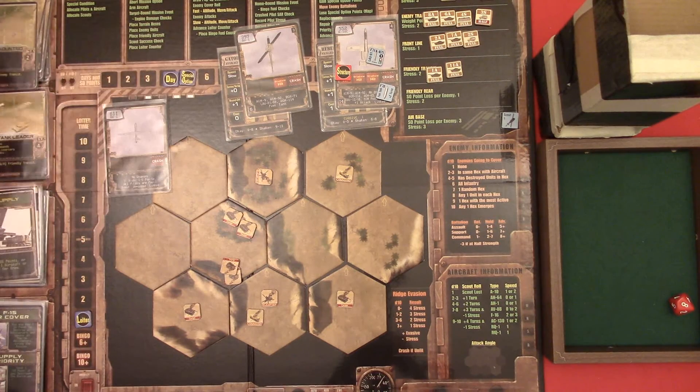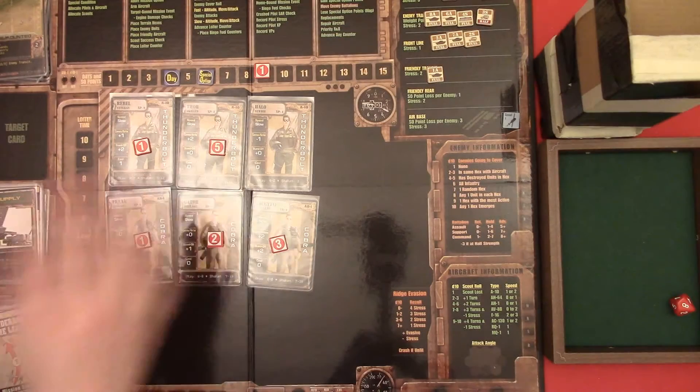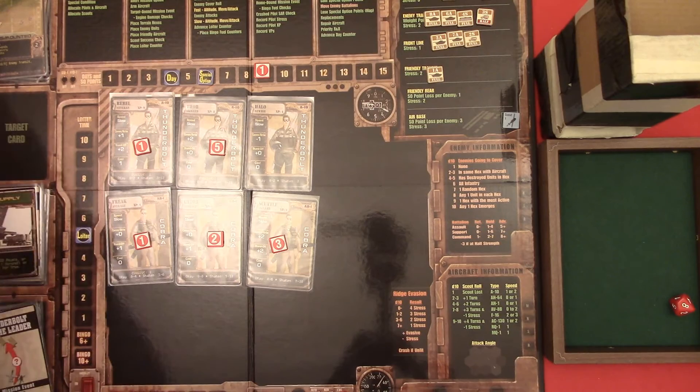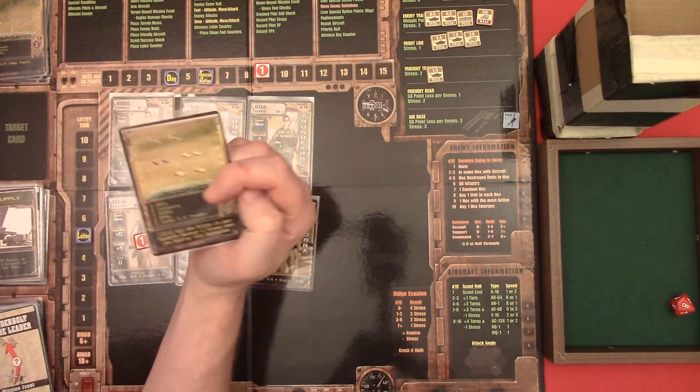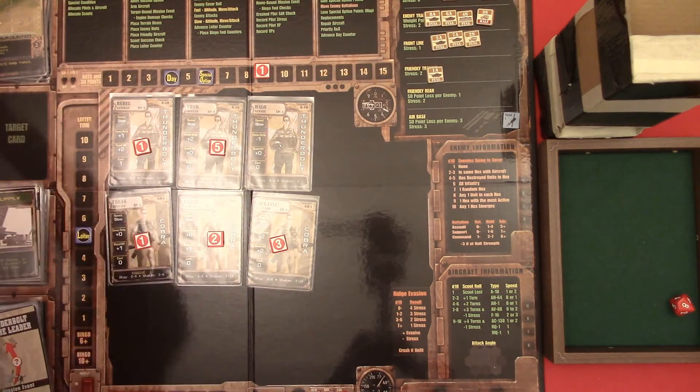And I also remember to do this little special - recover one stress after destroying that battalion. So it looks like this at the moment. All other planes are in perfect shape. And I'm gonna gain special option points, which makes me come up to ten.